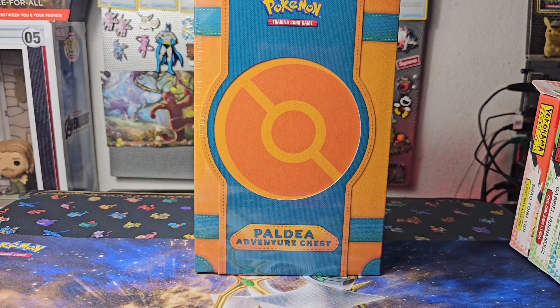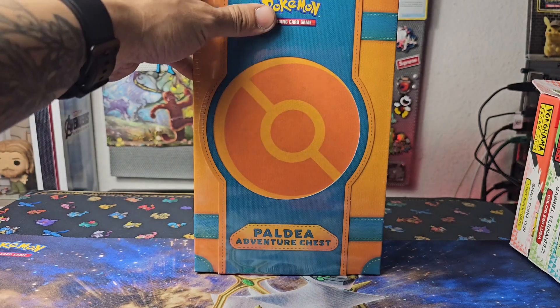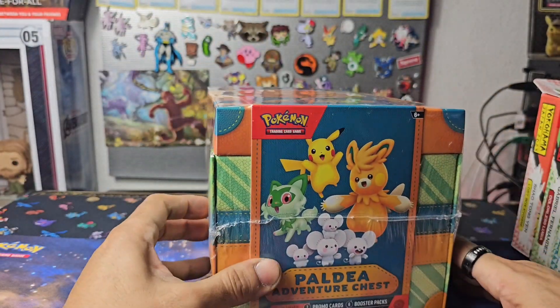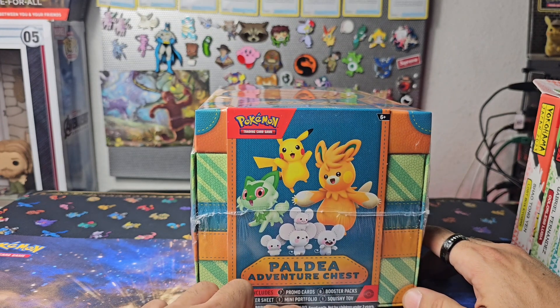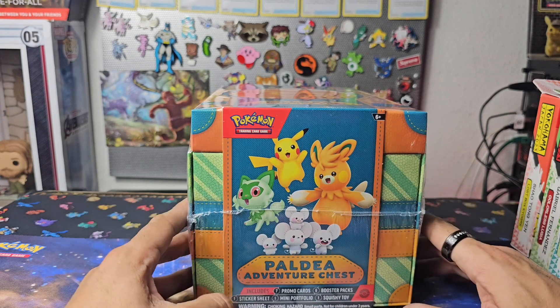Here we have from Pokemon TCG a Paldea Adventure Chest, packed full of goodies. It says seven promo cards, six booster packs, one sticker sheet, one mini portfolio, and one squishy toy.